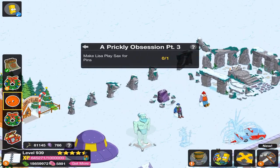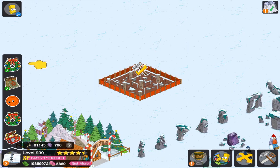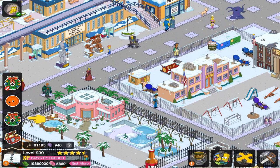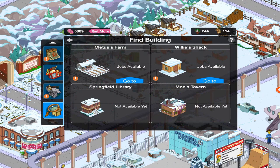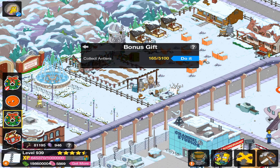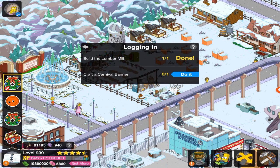So let's see, where was that quest again? It was right here. So let's build that lumber mill — considering it's free, it's going to take four hours, but we'll speed that right up. There we go. So we completed a couple parts of that quest. Now we need to build the carnival events, so we have craftable items. So we can now get back to getting this carnival banner, which we need, by the looks of it. So we'll do that.